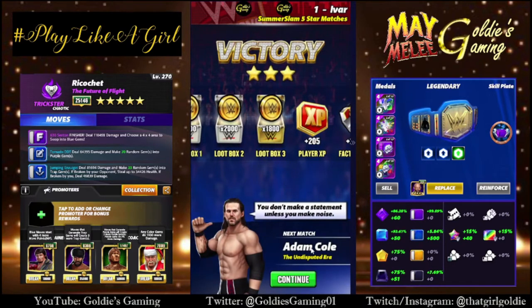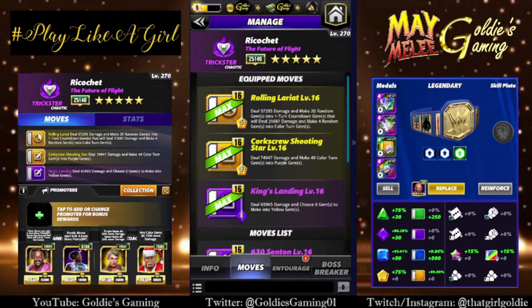So that is a 3-star build. Let's jump ahead and take a look at a build available at 5-star. The 5-star build is Double Yellow with Purple 3. Yellow 1, the Rolling Lariat, 5 MP — deal 57,295 damage and make 20 random gems into 1-turn countdown gems that will deal 21,687 damage, and make 4 random gems into color turn gems. Yellow 2, the Corkscrew Shooting Star, 6 MP — that's the 4-star move — deal 74,947 damage and make 49 color turn gems into purple gems. The board is 7x7 so there's only 49 on the board — you're turning the entire board purple. And Purple 3, the King's Landing, 6 MP — deal 65,965 damage and choose 6 gems to make into yellow gems.